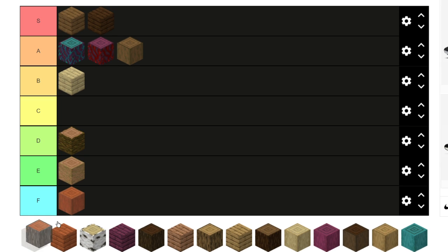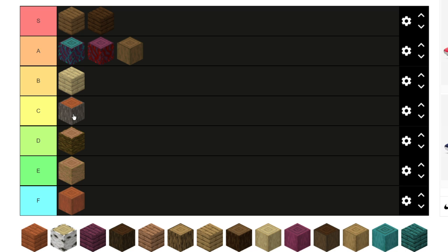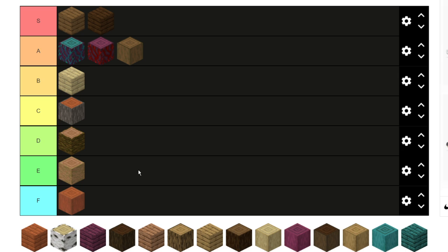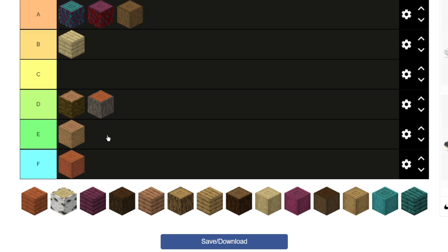For acacia logs, I'm gonna take it to D. I don't like this block — it looks really weird. The gray looks okay but it's all orange at the top, and it just looks so weird with that orange, so I don't like it at all.